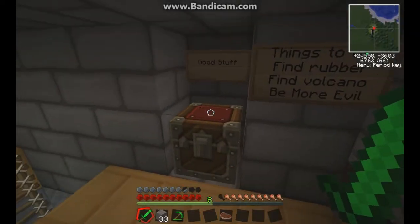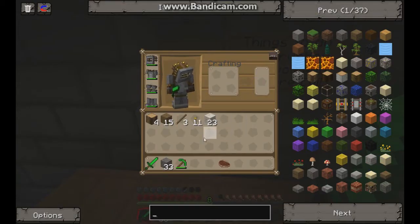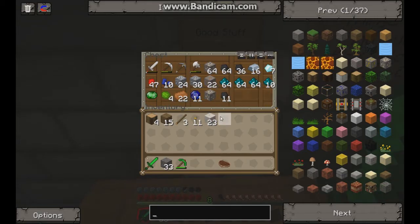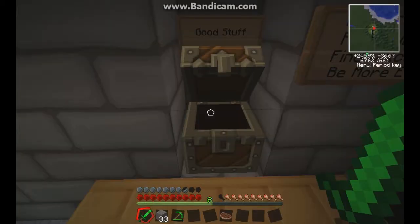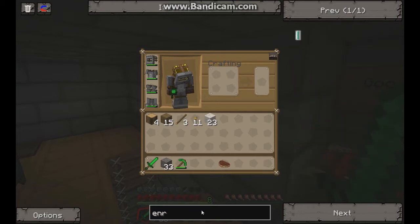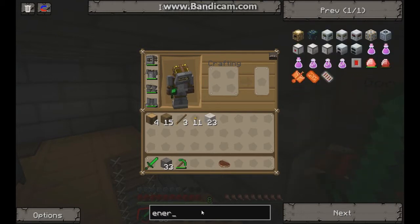Hello, welcome back. As you remember, last time we were running to escape peril from that creeper that blew us off that shelf. But as you can see, we now have the diamonds required to make ourselves an energy condenser finally, so energy condenser is the first thing we're gonna do.